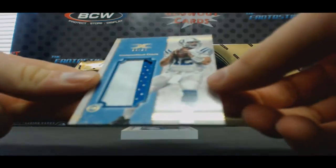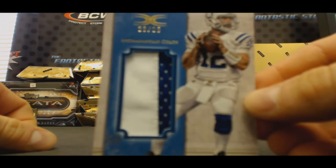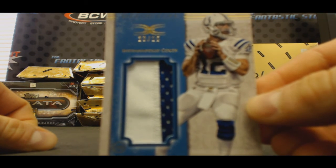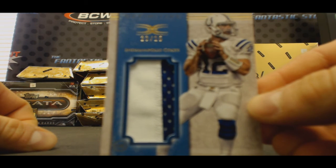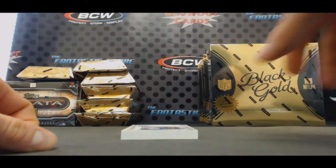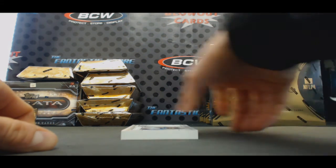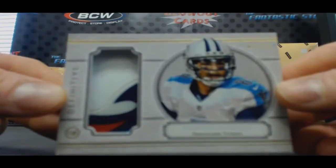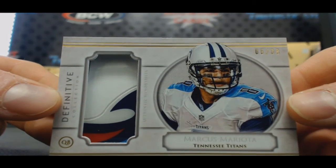Framed rookie patch autograph - Max Williams. Then a two-color patch, number 25 - Andrew Luck. And we'll finish it up with a helmet piece, number 5 of 30 - Marcus Mariota. Cool piece there.